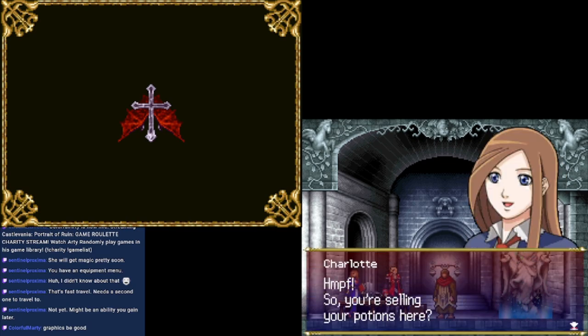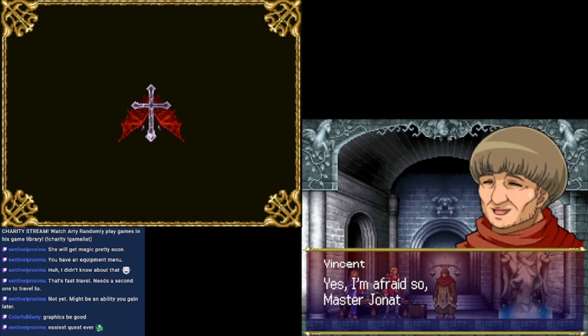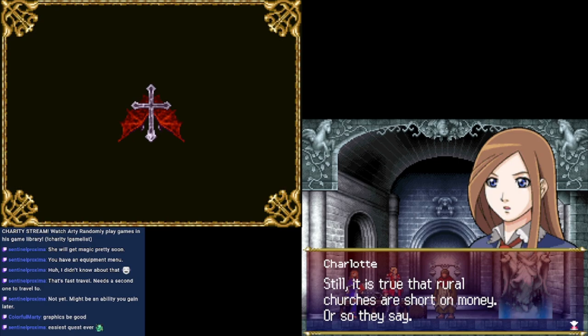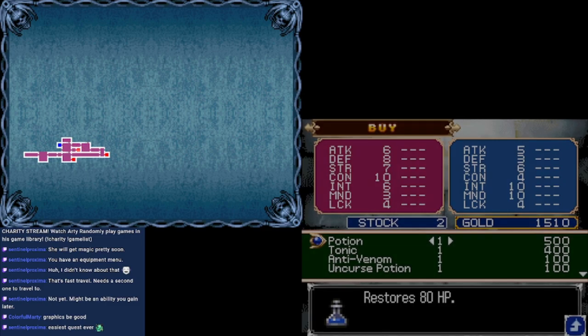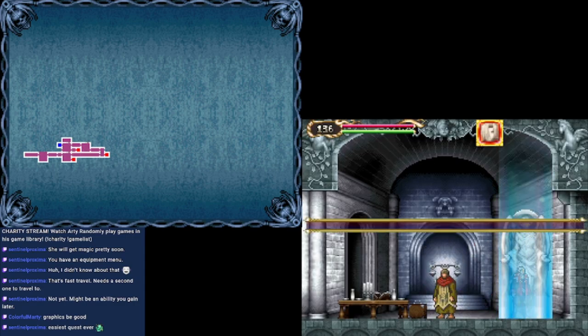Welcome back. So you're selling your potions here? There aren't many now, but my stock will increase little by little. For a price, right? Yes, I'm afraid so, Master Jonathan. Don't try anything shifty. Still, it's true that rural churches are short on money, or so they say. We have 1,500. We can buy one of everything — well, almost. I don't really need the tonic, a little bit of MP, not really necessary.